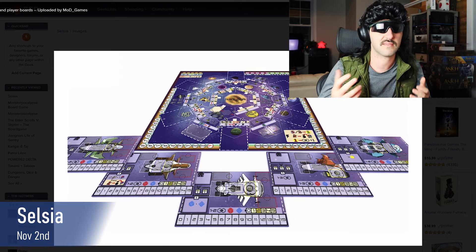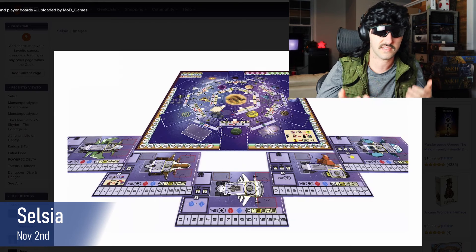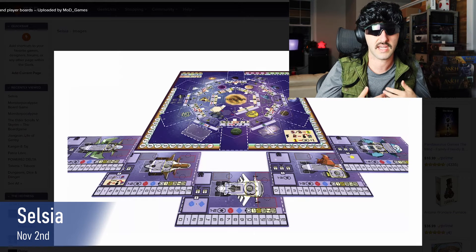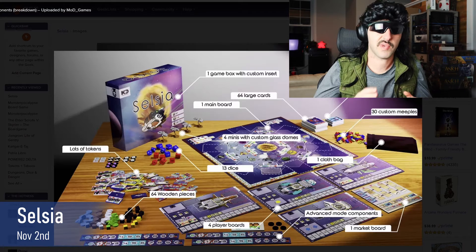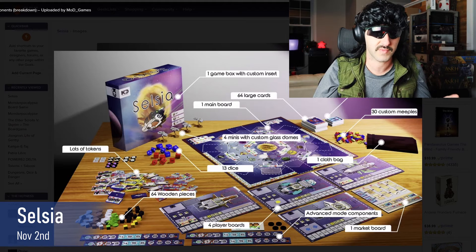In order to make those harder jobs more attainable, players are also going to be upgrading their ship and crew to increase their attack and defence power, as well as upgrading their engine and battery power and their cargo space. The main mechanisms are action selection, area control, pick up and deliver, dice rolling, and rondelle movement.